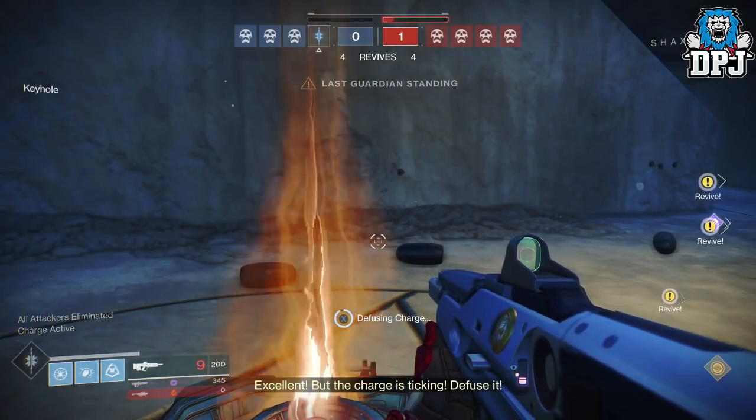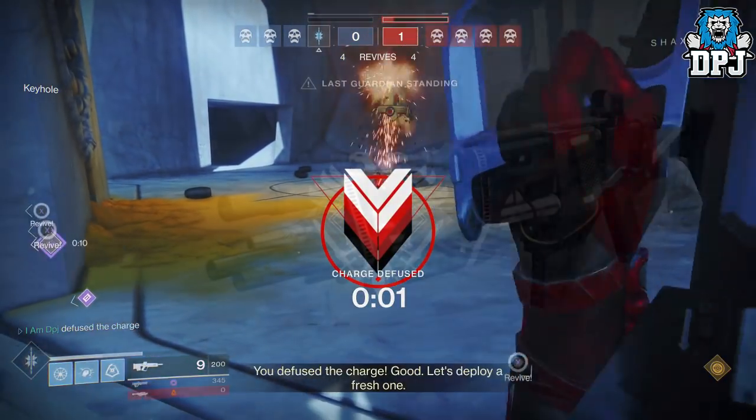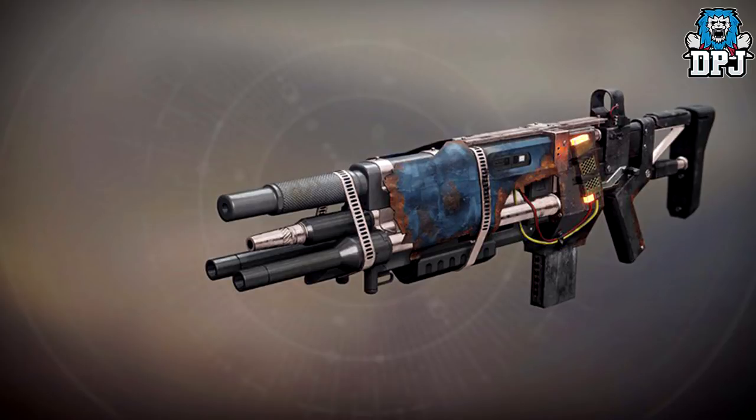Credit to Game Informer for the image — a link to their website can be found in the video description, definitely worth a check out. The weapon is called the Cerberus Plus One, and just take a look at this thing. Look at the front of this weapon — you can imagine without any details what it does. It looks like some kind of Frankenstein weapon for sure. I love its design, truly unique. Well, this Cerberus Plus One is an auto rifle, and those barrels at the front ain't just for show. Bungie isn't messing around — this thing has four barrels which shoot all at the same time.